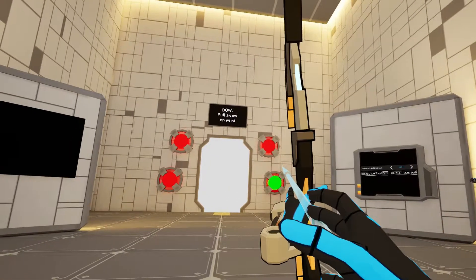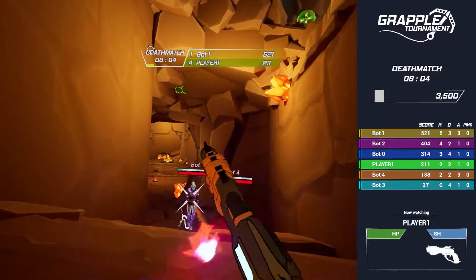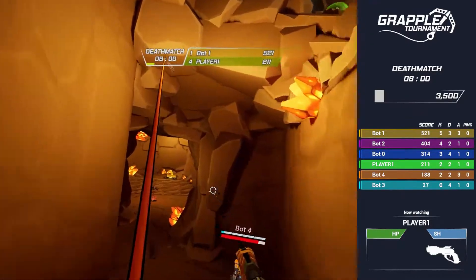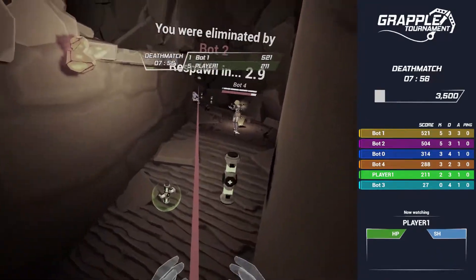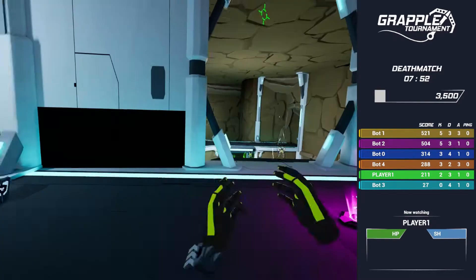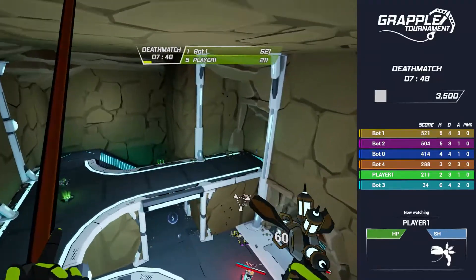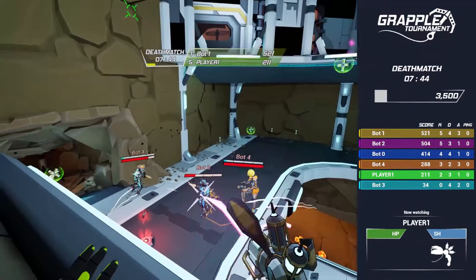Here you can see the match I'm actually playing. I'm using a pistol, but you can see there are guns you can pick up. I'm using the grappling hook — you can use it and while hooking you can actually rotate around and shoot. This is one of the unique mechanics that works amazingly in virtual reality.